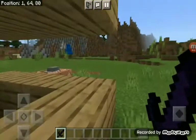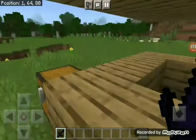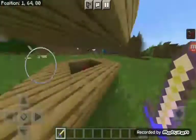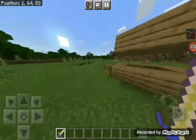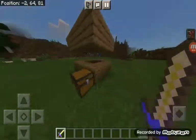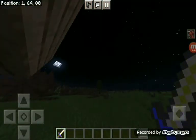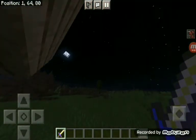Now we got our obsidian sword — again, one-shots a cow. We got a time sword. This gives speed because now we go faster — time goes faster.